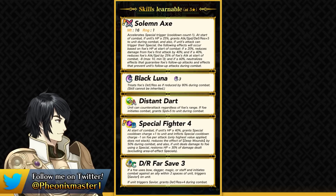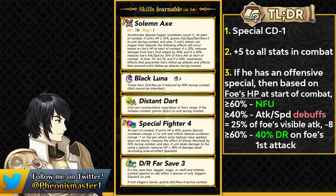This weapon gives him minus 1 special cooldown and plus 5 to all stats in combat. He can get a bunch of effects if his own attacks can trigger his own special, depending on the foe's HP at the start of combat. The wording is extremely important because he wants to run specials that trigger on his own attacks, like Black Luna and all the offensive specials. This does not include defensive specials which trigger on the enemy's attacks, like Aegis or Pavise.